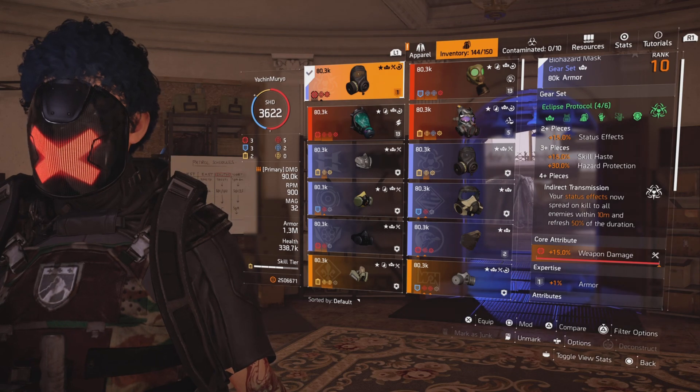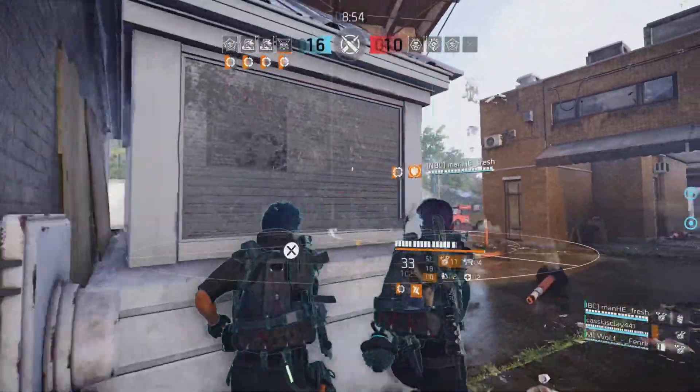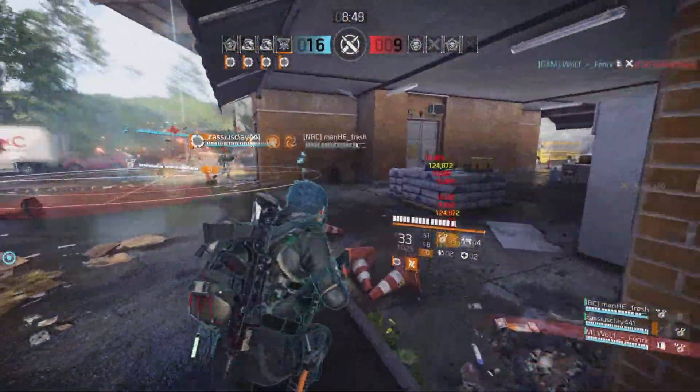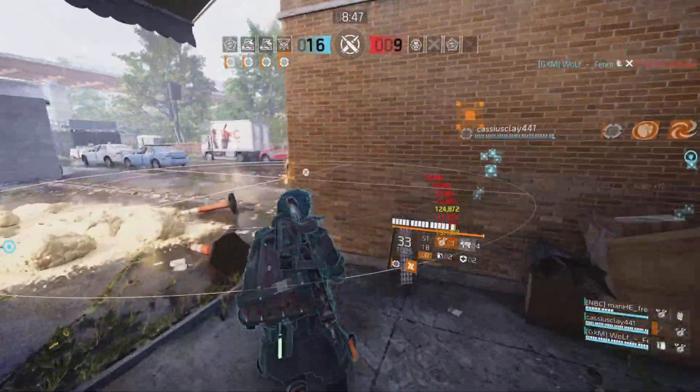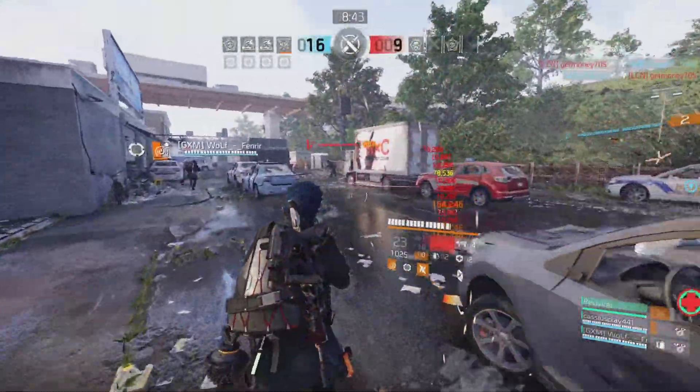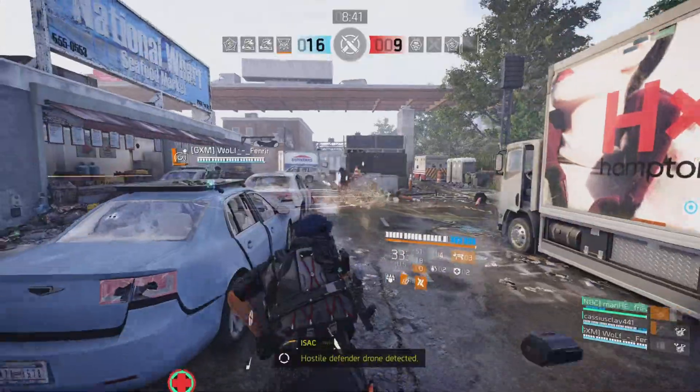Your status effect now spreads on kill to all enemies within 10 meters and refreshes 50% of the duration. You also gain 15% status effect, 15% skill haste, and 30% hazard protection, which is going into that 70% you guys just saw. The Ninja is a great setup on this particular build, which creates all hybrid dynamics, unlocking everything and all the madness.